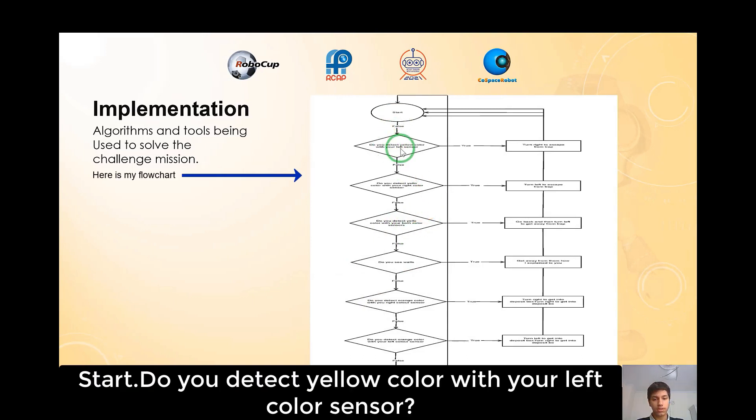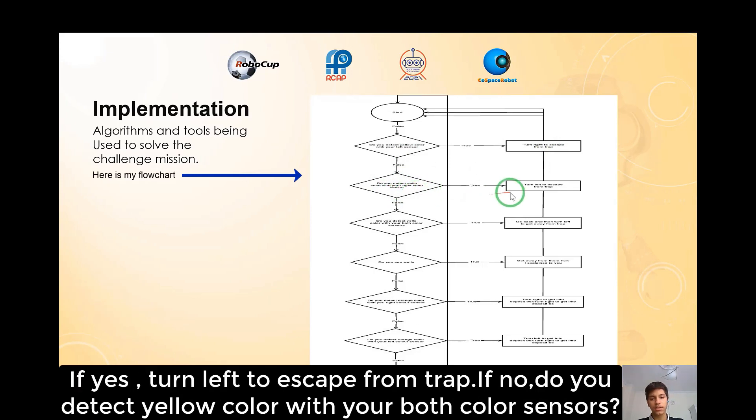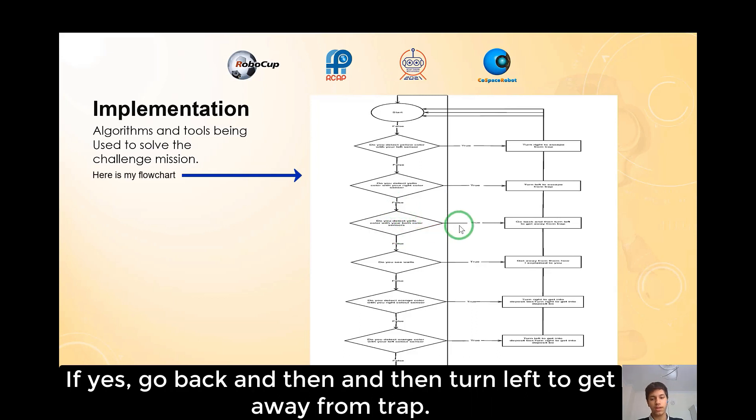Start. Do you detect yellow color with your left color sensor? If yes, turn right to escape from trap. If no, do you detect yellow color with your right color sensor? If yes, turn left to escape from trap. If no, do you detect yellow color with both color sensors? If yes, go back and then turn left to get away from the trap.